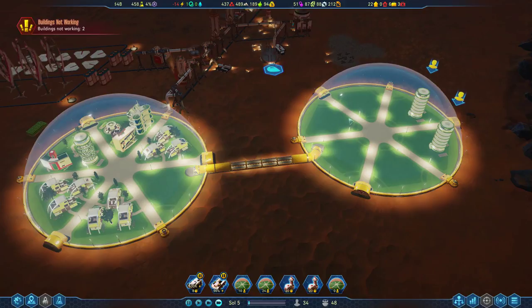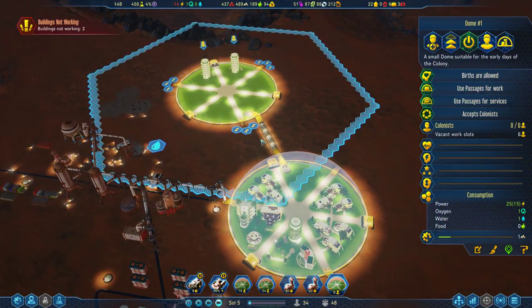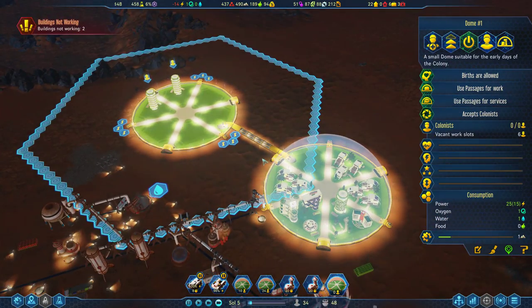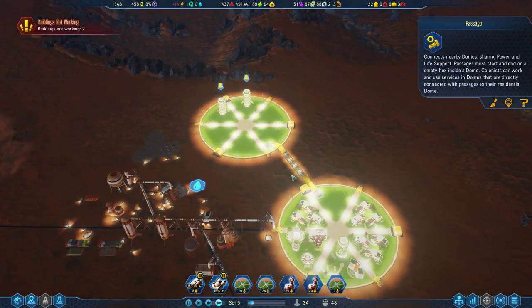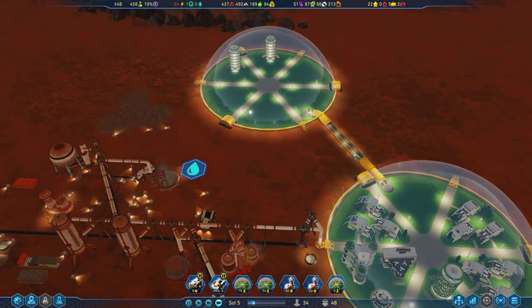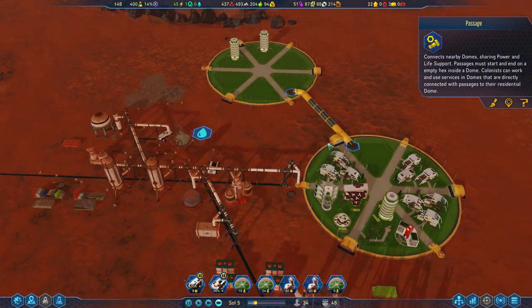Beautiful passages — don't bother connecting domes to each other or to the network with power cables because that is a waste of resources. Once they have the passage, it is connected. As far as I know, it's also impervious to damage — it might be damaged by meteors or dust devils, but not by maintenance issues. It has no maintenance, so that's a big deal.